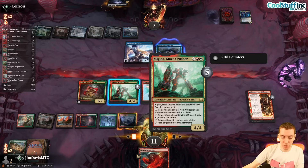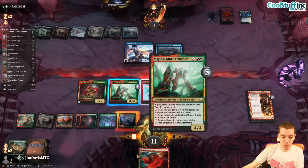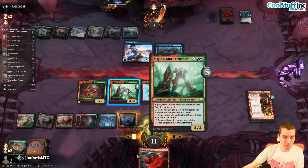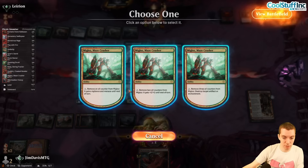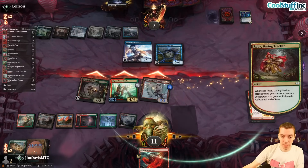Untap and draw Monstrous Rage — what a draw! Vigilance and menace on the crusher. With vigilance and menace they have to block both things — I pump, pump, Rage, and kill them. It costs two mana. Let's do it — here comes the attack.